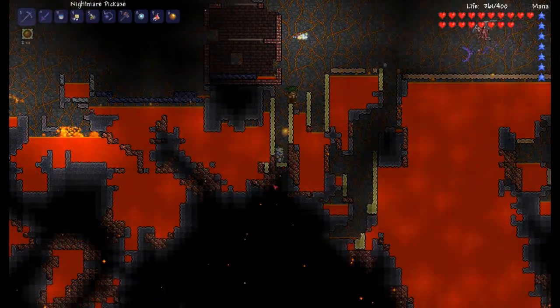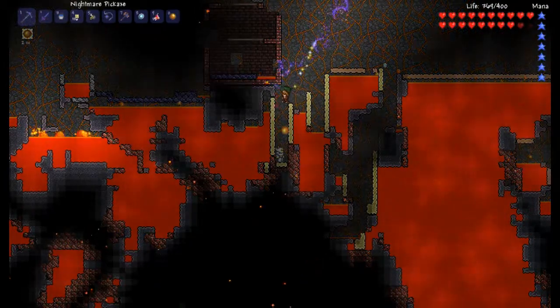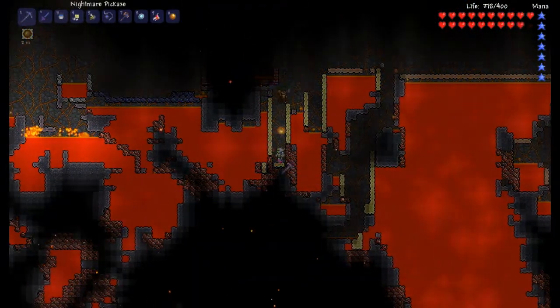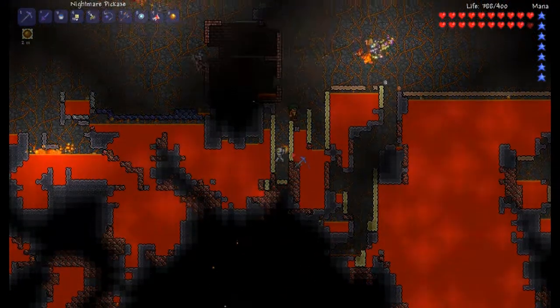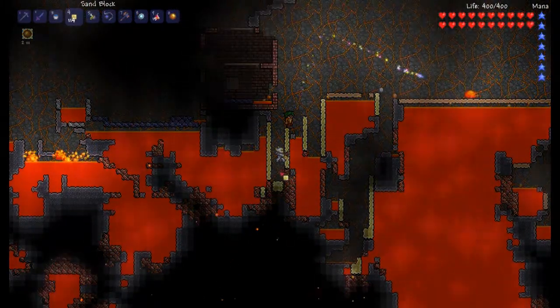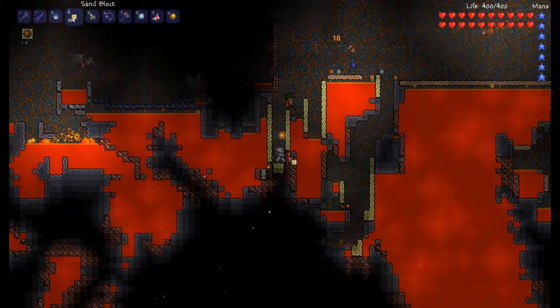I'm going to be showing you how to mine Hellstone. Basically, you just use sand to create a shaft on the side of you. Afterwards, I like putting two, but you can also do it with four squares of sand. Four may be a little bit easier, but I'm probably going to screw up as well.